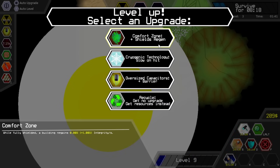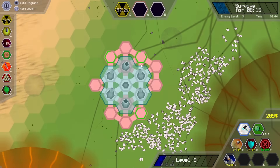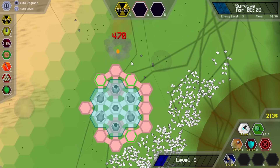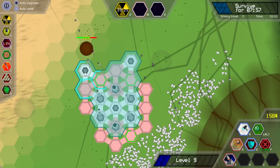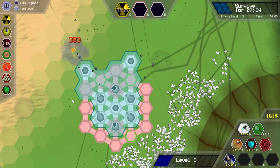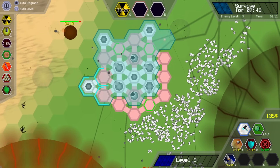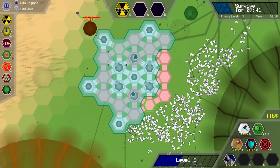Nuking it. Extra shield regen, slow on hit, more barrier — let's go for the shield regen. We didn't get as much that time around so let's think on this. If I want to defend that area, put it there. If I want to defend that area, put it there. I'm just trying to be somewhat judicious with where I put my shield generators down.